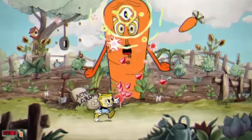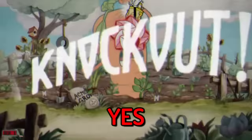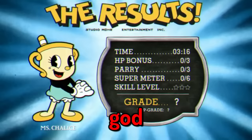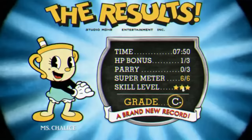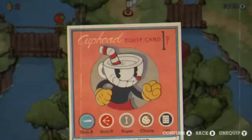That was stupid — almost eight minutes. I also made it a rule that I was never gonna skip a timer at the results screen. Anyways, I went and did Treetop Trouble for some extra coins and then bought the Roundabout. I'll be comparing the HP and time it took to beat each boss fight, so don't worry about that. We're on to the next boss: Goopy LeGrand.